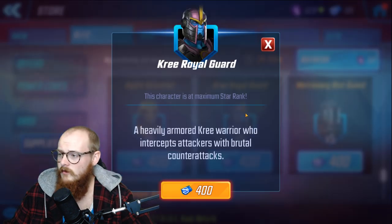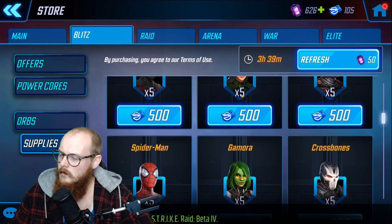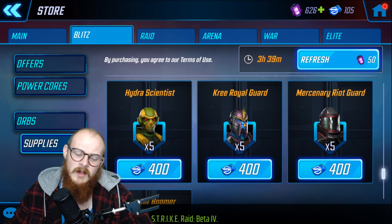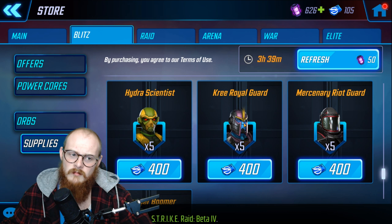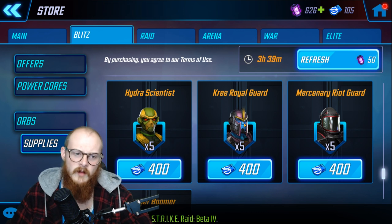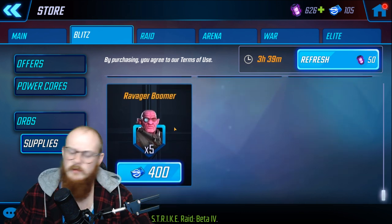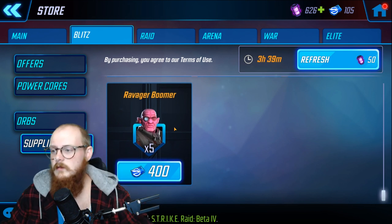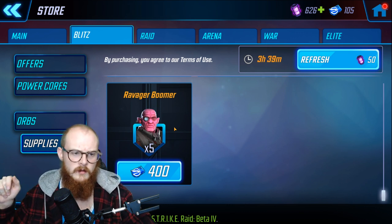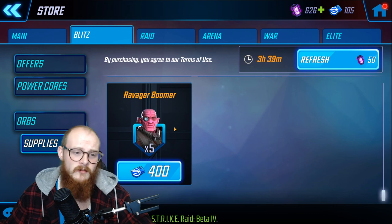Mercenary Riot Guard is decent — he's used for the Payday event and is a solid early tank. Kree Royal Guard used to be really good in beta but needs a Kree team now. Farm him after Luke Cage to five star and Gamora and Mantis to five star. It's better to have five star Star-Lord and five star Nick Fury than seven star one and no progress on the other. Ravager Boomer can be used for Star-Lord but is mostly useless after that.